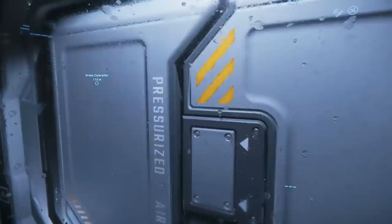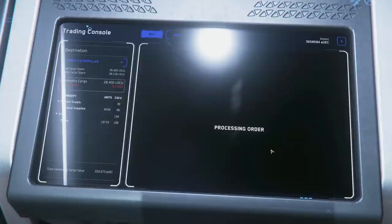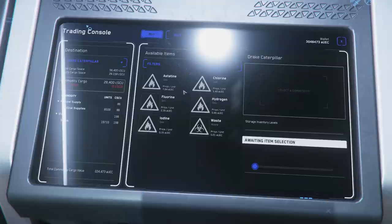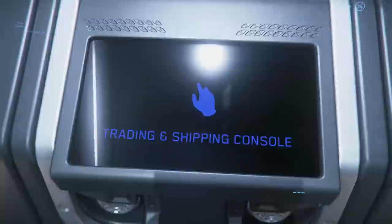The Origin M50 should no longer pitch upon takeoff. The Arena Commander ship customization screen should now load ships in correctly. They fixed Z-fighting on the floor of Area 18 hubs. The interior of Hub O2 and Hub C of GrimHEX should no longer be missing. They fixed a missing table and chair in the lower deck of the 600i, an issue causing players to fall through planet geometry when client FPS is low, missing ground collision around Wallace Bar in New Babbage, and missing advertisements and displays in space stations.